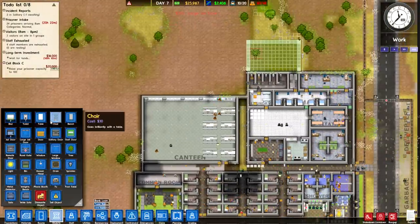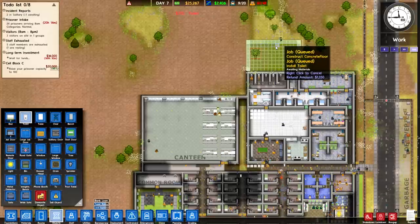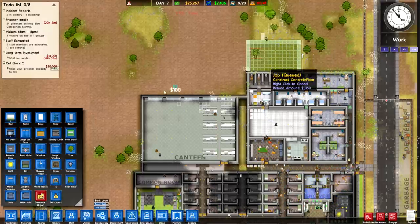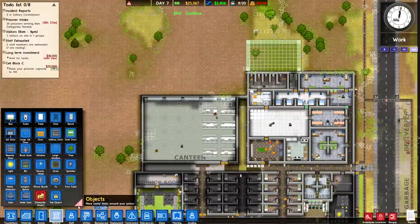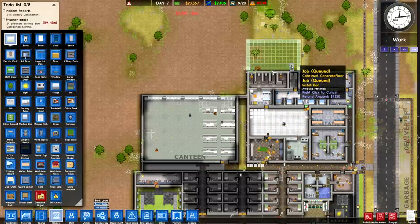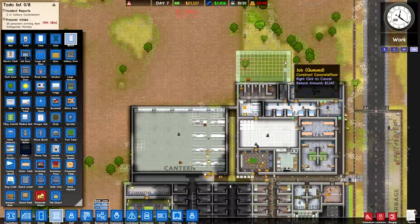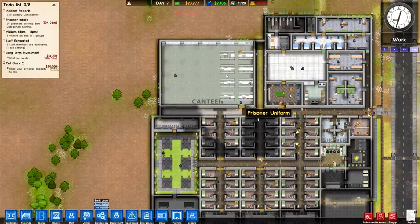So immediately I'm going to want to set that up and start making sure it has all the necessities it's going to need. We have 12 extra prisoners so I'm going to have 12 beds in there. I'm also going to want to set up a bunch of benches.